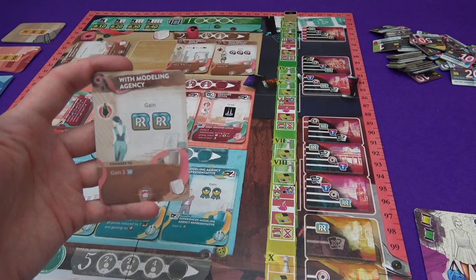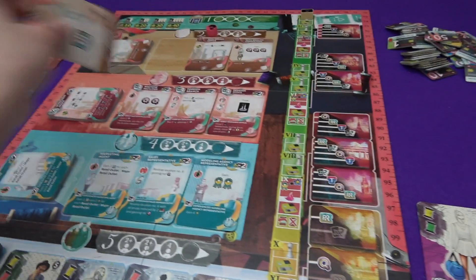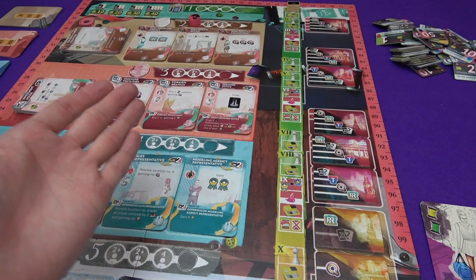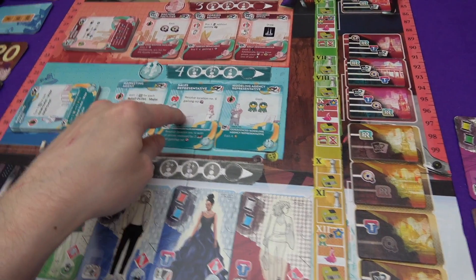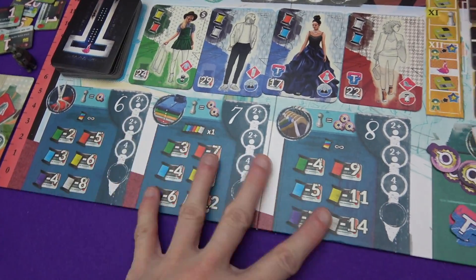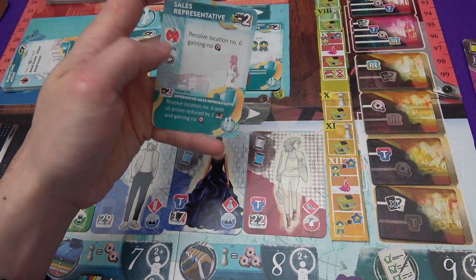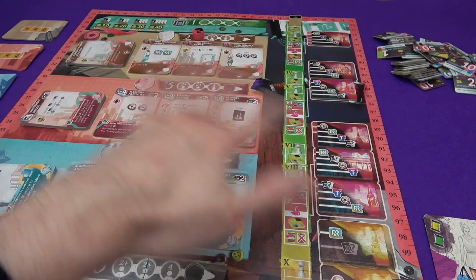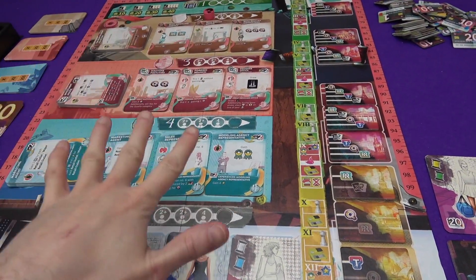Usually I'm the furthest left so I get first pick, but later in the game there will be cards like this sales representative employee. It resolves in number six at one of the materials houses. You resolve these 'without pawn' cards before everybody else — so if you've got a card that gets you a contract before anybody else, you get first pick before even the people who placed workers there. Nothing like that has come out of a contract yet, so I don't have to worry about that.